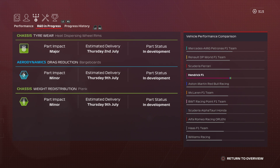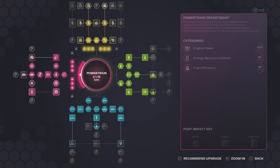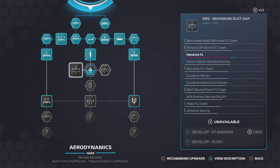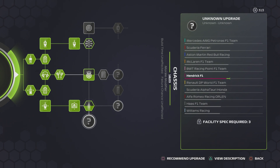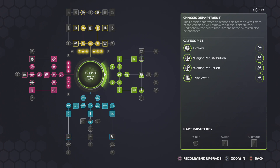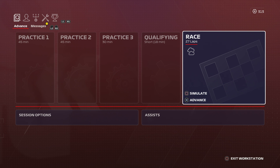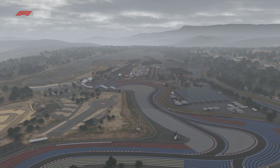The aero drag reduction, barge boards, and chassis weight redistribution — the plank — are both minor upgrades, each costing around 800 resource points, totaling around 1600. The reason for these two upgrades: I want to get the DRS going a little bit and take advantage of that. There are some question marks requiring facility spec number three, so technically we can't go much further, but we still need to invest money in our driver. Let's go straight to the race.